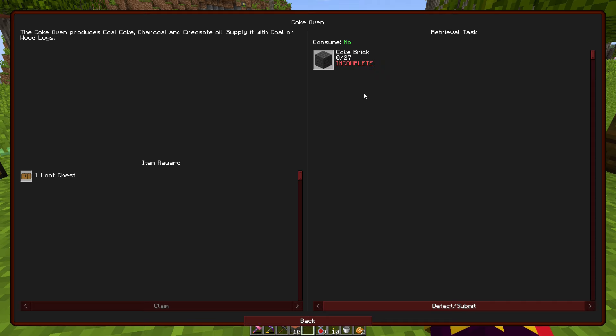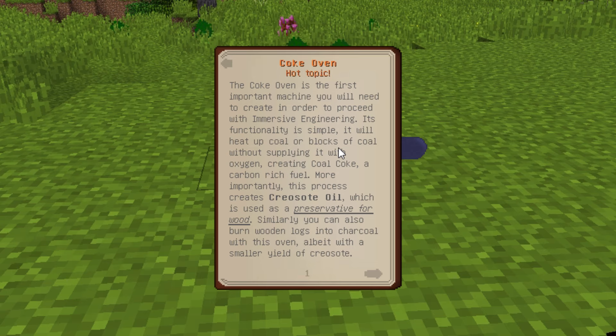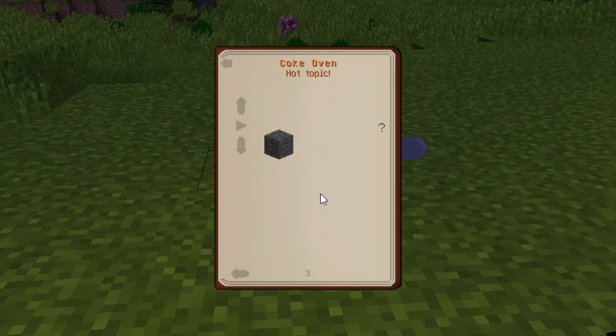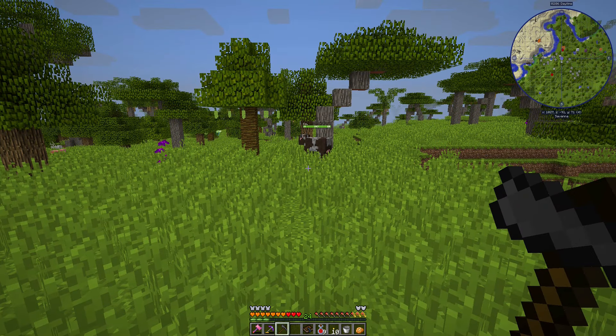First thing we need is the coke oven — I need 27 coke bricks. Looking in the engineer's manual: the coke oven is the first important machine, it heats coal and makes coal coke which burns twice as long, plus creosote oil for wood preservation — which is exactly why we're doing this. Arrange 27 coke bricks in a 3x3x3 cube and right-click the center side block with the engineer's hammer.